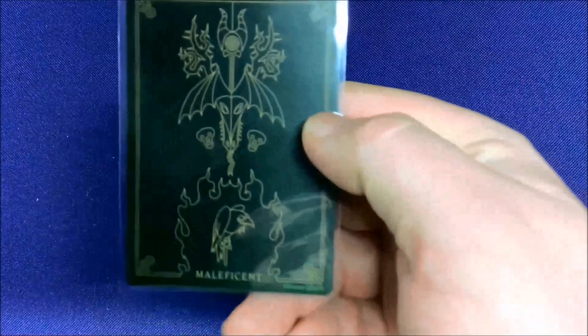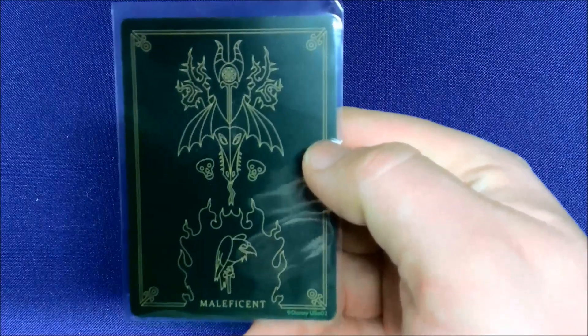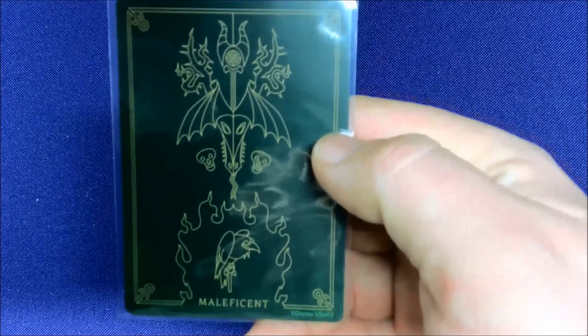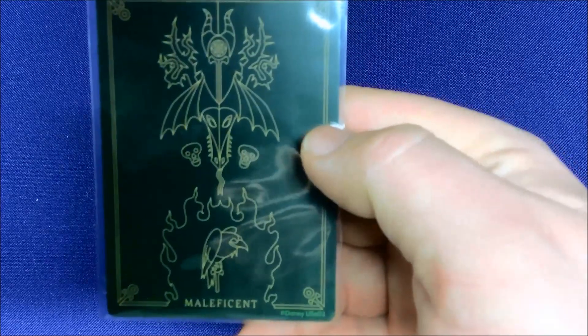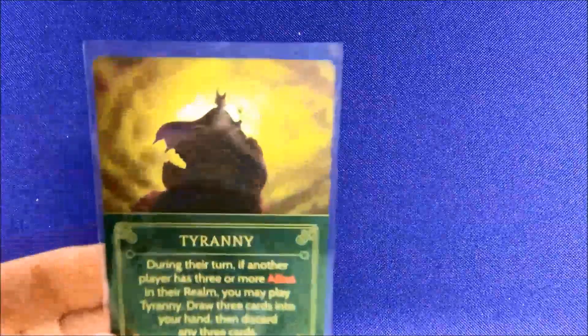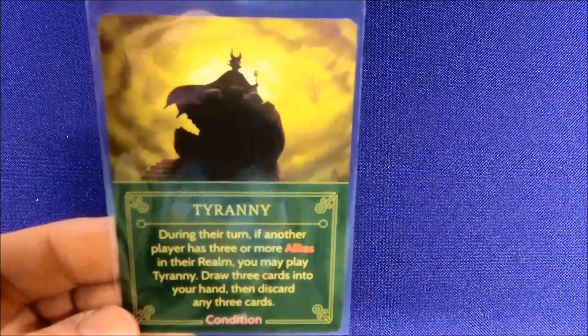Next we're going to go over Maleficent. Look at this amazing artwork — she's got her crown, a scepter, thorns, her dragon form, her green flame, and her raven. Everything on here just screams Maleficent. I'm going to start with Tyranny, which is one of her conditions.